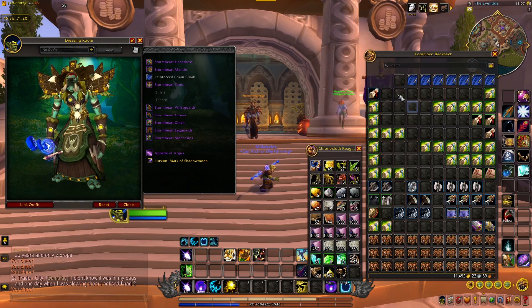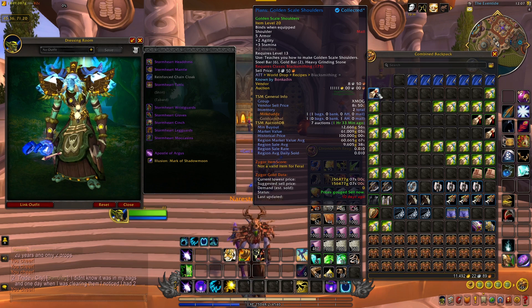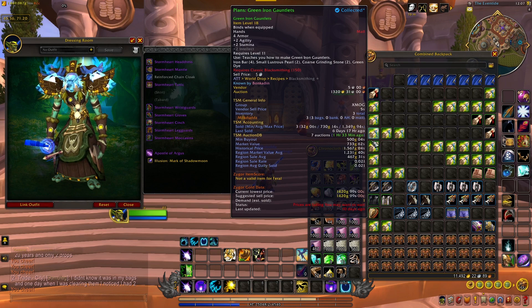I'll go over some of the plans and recipes I got. The golden scale shoulders are going for about 12k on my server, but a region market value of about 60k. These are decent — I've sold a bunch of these in the past. And then just a bunch of low-value ones, but they've got good sales rate so I always keep them because they sell.